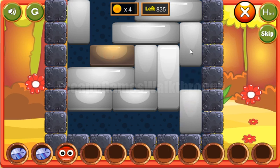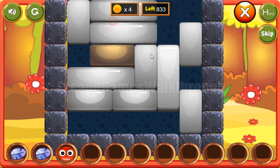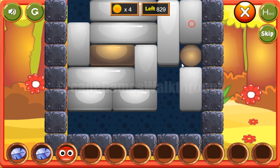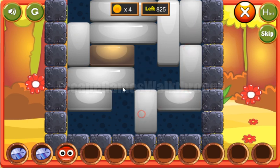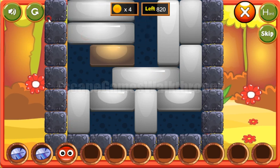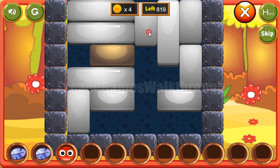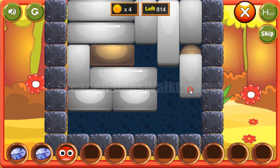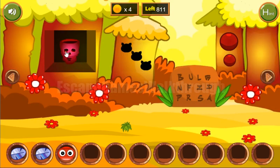Now we have the blue pattern done. We need to get the golden ball, but first we need to free the way. The first tile is moved, then this one moves up and out of the way, and the way is free.